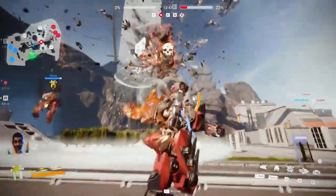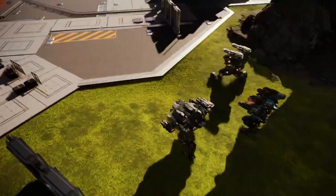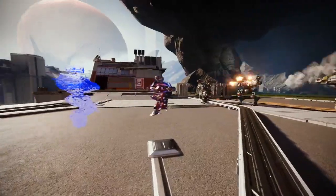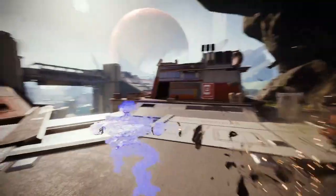Loki can outrun most other builds, and its ability allows you to trick your opponents. With each activation, Loki goes into stealth and leaves a decoy hologram behind. Good luck guessing where the real one is.